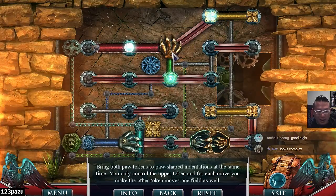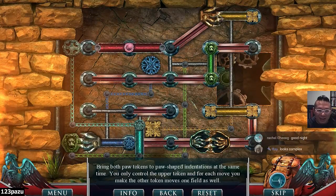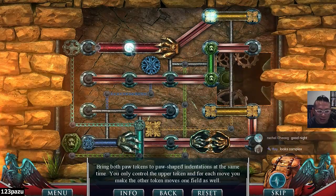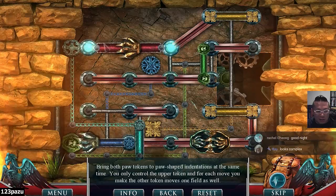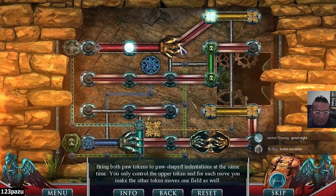Okay guys, okay. I want to pull this one — whoa, what the heck! I need to pull this blue one, find some way to pull it. Can I not go to that spot? This one is not stuck in place.